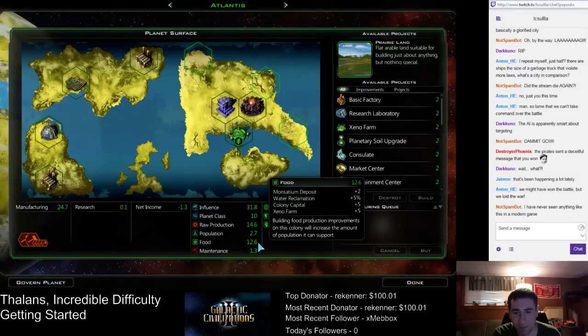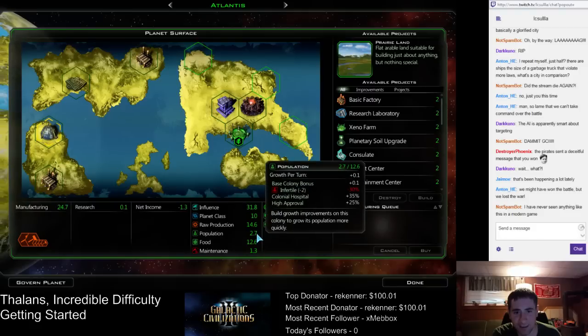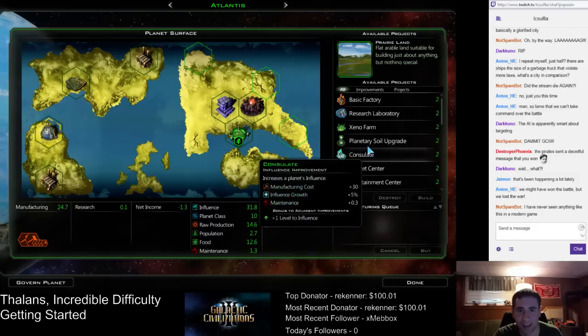Look at this — this population can grow to 12.6. It's at 2.7. So this is why we need hospitals so desperately. We would be growing at 0.2 per turn, but that infertile penalty is pretty brutal for the moment. So where's our terraform? Okay, we can terraform anything — every single land tile is available.